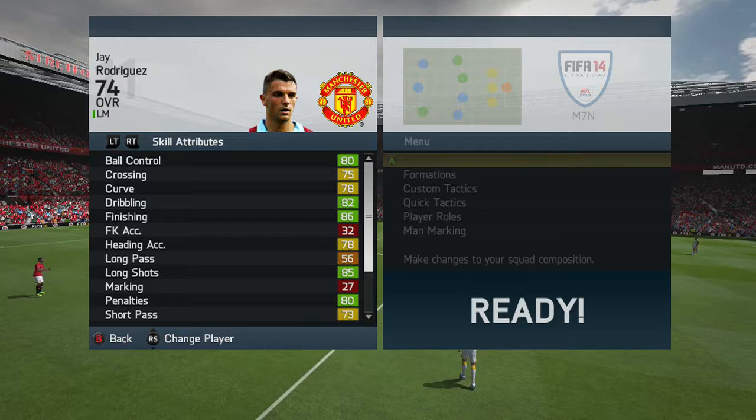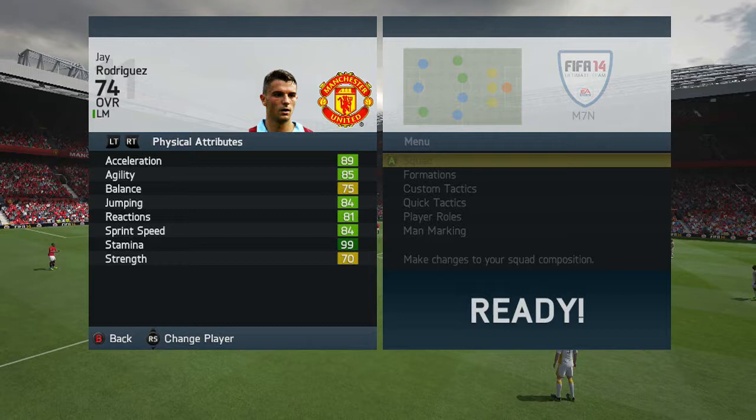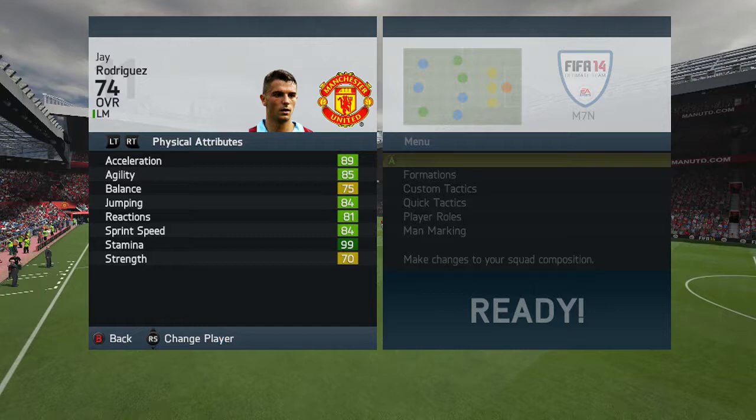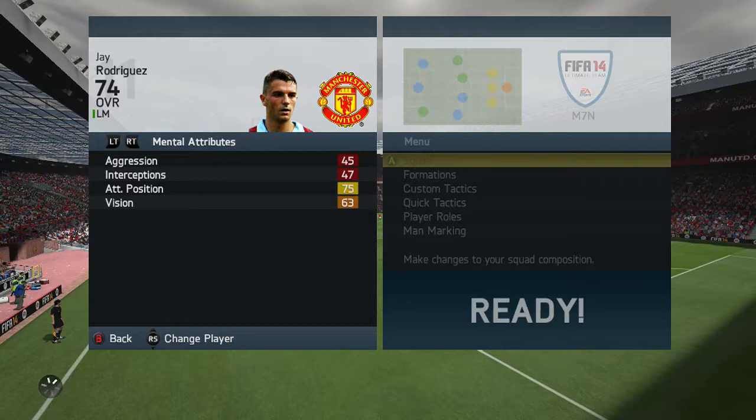Moving on to his physical attributes — they are insane for silver: 89 acceleration, 85 agility, 84 jumping, 81 reactions, and 84 sprint speed coupled with 70 strength. That is good for a silver, honestly. Not many have 70 strength — unless you go with bronze Akinfenwa with like 98, but he's got dumb pace.